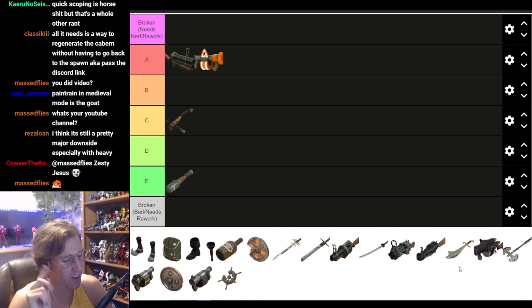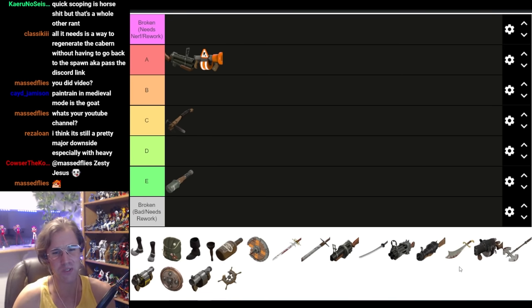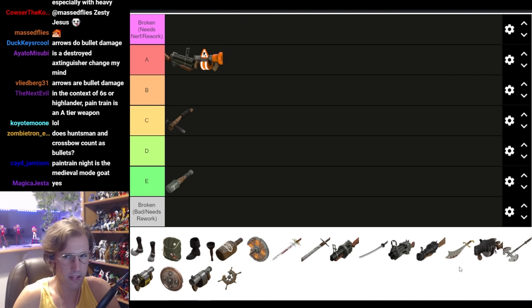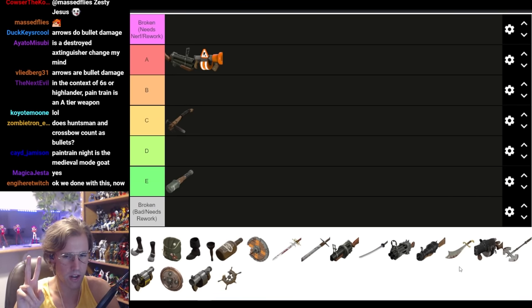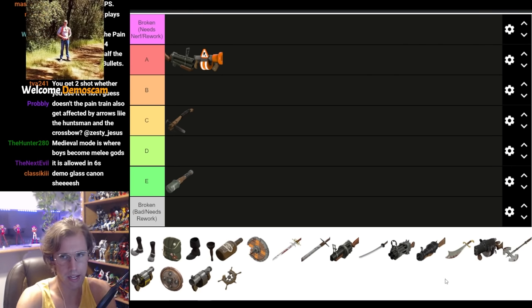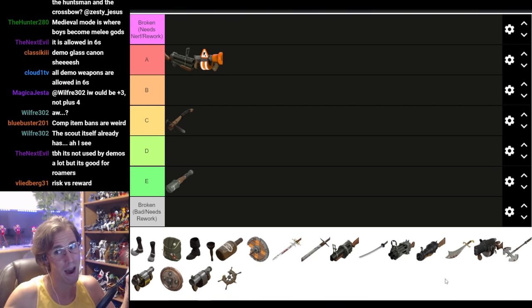How could I forget — Medieval mode. There's no bullet damage in Medieval mode, so you can use this and have an automatic advantage over everybody. In the context of Sixes or Highlander, Pain Train is an A-tier weapon in Sixes. You're having to deal with two scouts controlled by players with thousands of hours. Scout is the most influential class in Sixes aside from Medic, so it makes sense it's allowed — it allows them to melt through the team's anchor more quickly. It just makes Scout even more powerful in Sixes, because that's what they like in their meta.